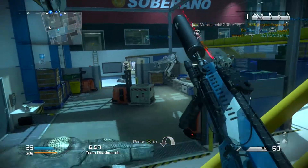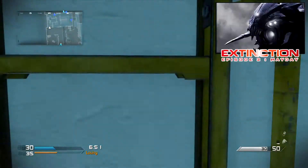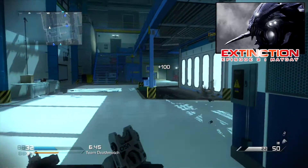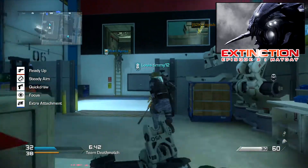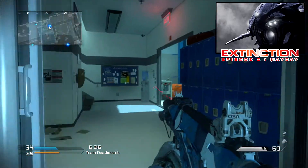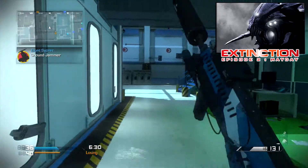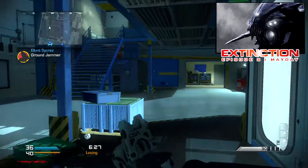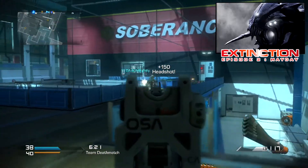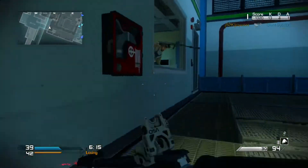The next thing is the new Extinction map — episode 2 called Mayday. It is set in the South Pacific Tasman Sea, available on April 3rd. All I can see is one of the extinction aliens, and it looks like a massive boss. If you come across this and want to play it, it's literally going to be mayhem.